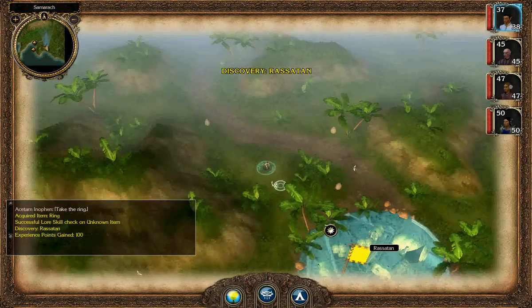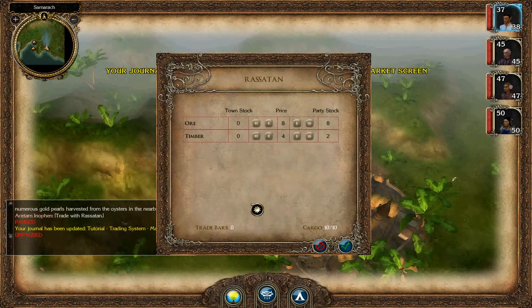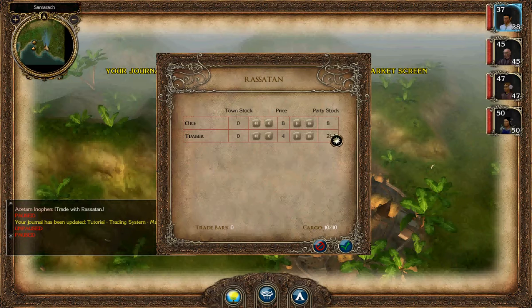Here we have our second city, Rasatan. All these other cities have somebody in their tavern who will give you a side quest, but I'm not going to bother with it just yet. What I'm going to do is trade with Rasatan — the party has eight ore and two timber, and you can sell them for trade bars, which are essentially a second form of currency. I don't know why they didn't just make it GP since there's a constant exchange rate, but you have to have trade bars to do things involving the trading system. I'm going to cut the video short here and meet you back in Samargal for the next installment.